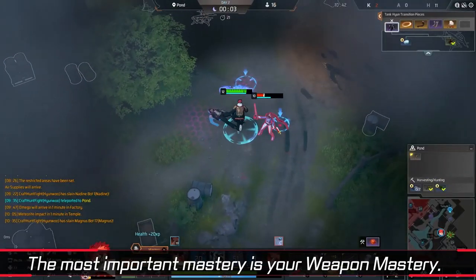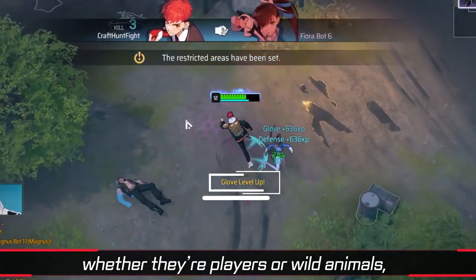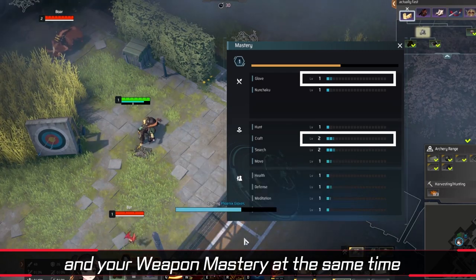The most important mastery is your weapon mastery. Dealing damage to enemies, whether they're players or wild animals, will increase your weapon mastery. Crafting weapons will increase your crafting and your weapon mastery at the same time.